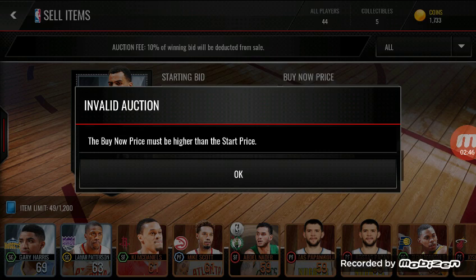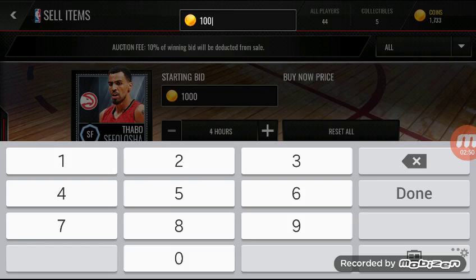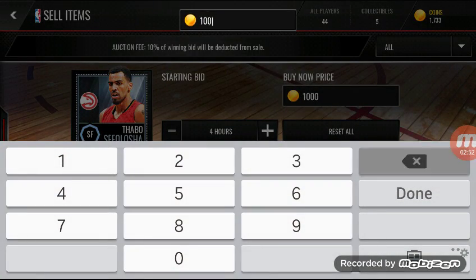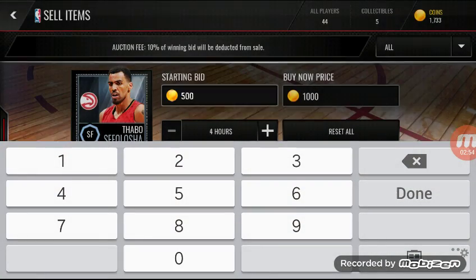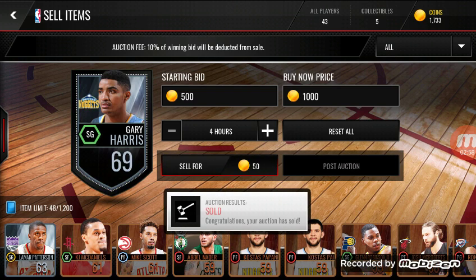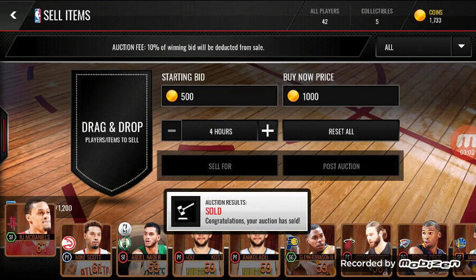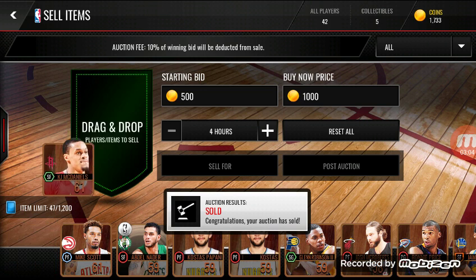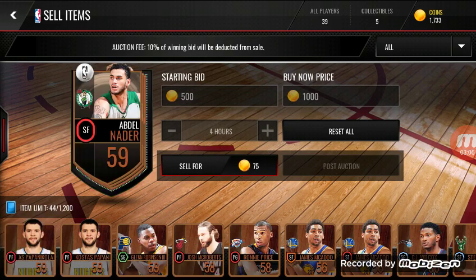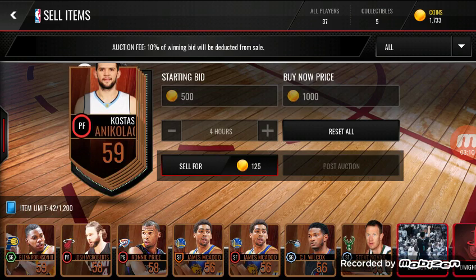Never mind the bid thing — okay, 500. There we go. Oh yeah, we already got somebody bidding — that's what's up! And then we can just put these bronze players in here because we do not need these guys.